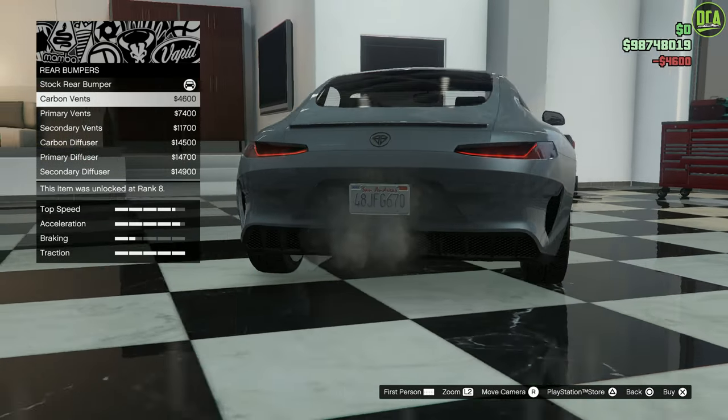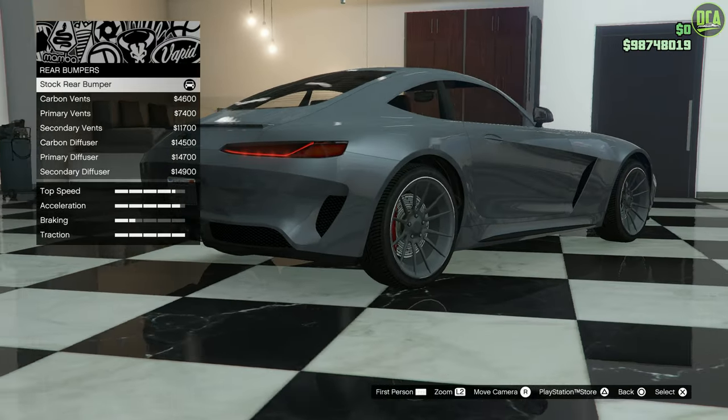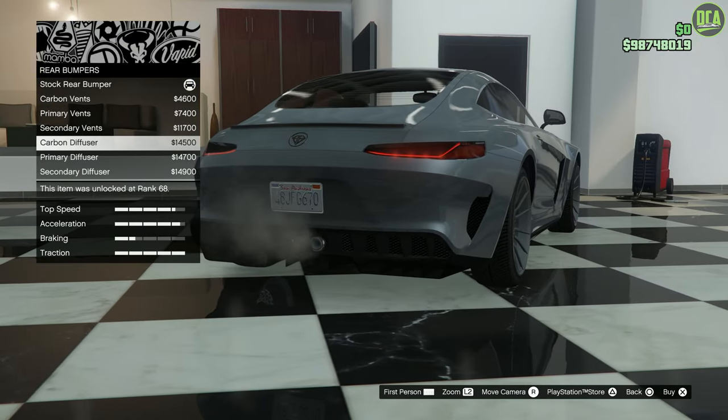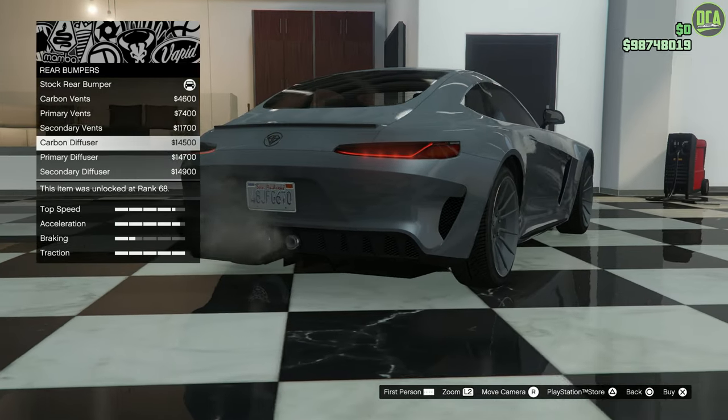For rear bumpers, you have carbon vents that create a diffuser-looking system, with primary and secondary options, plus a carbon diffuser added to the bottom of that. Looks pretty decent — we'll do that.